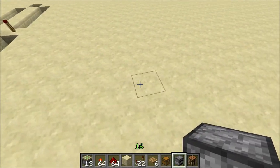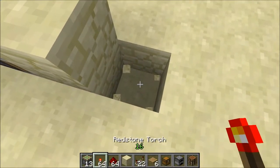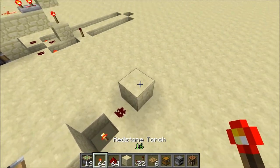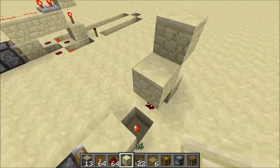Alright guys, this thing is really easy to build. Let's place our furnace down. Sticky piston behind it. Block on that. Torch on that. Torch in the ground there. Redstone. The block. Torch on that. And we'll need a block on top of it to transmit the signal up here.